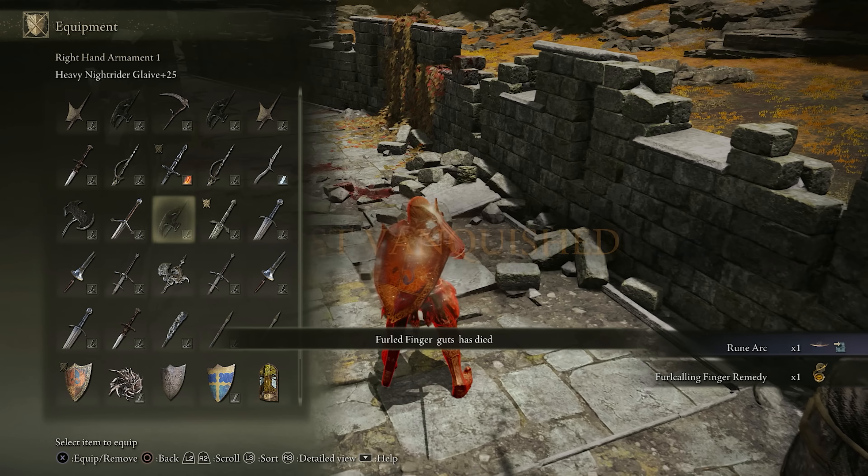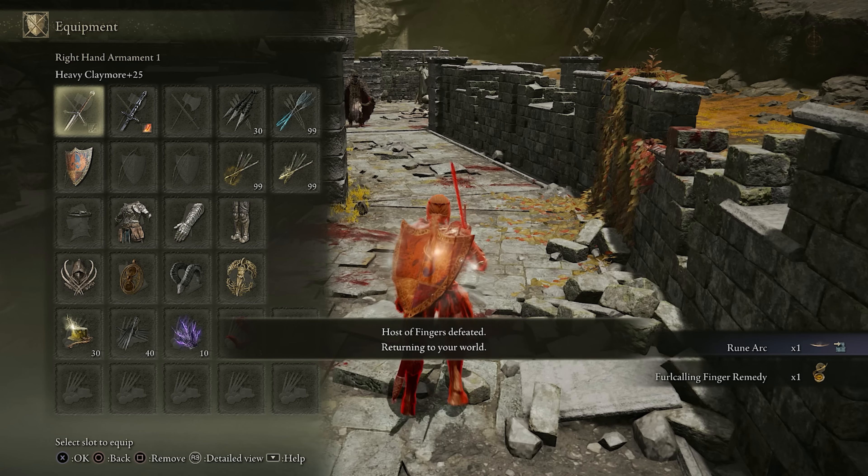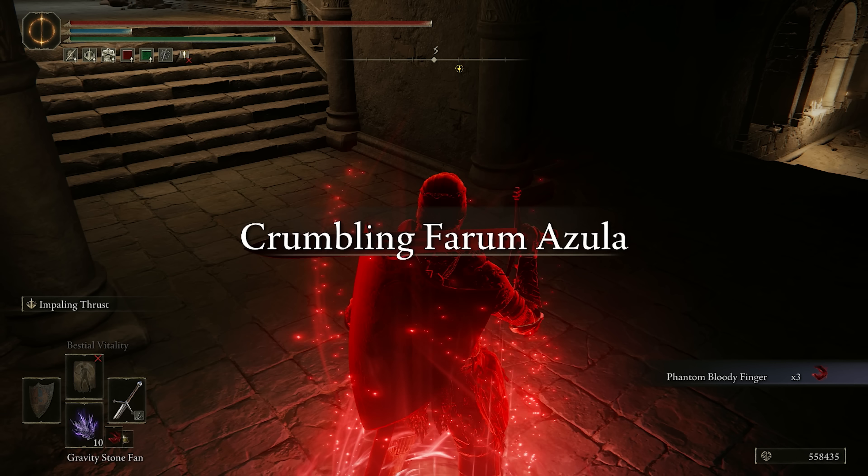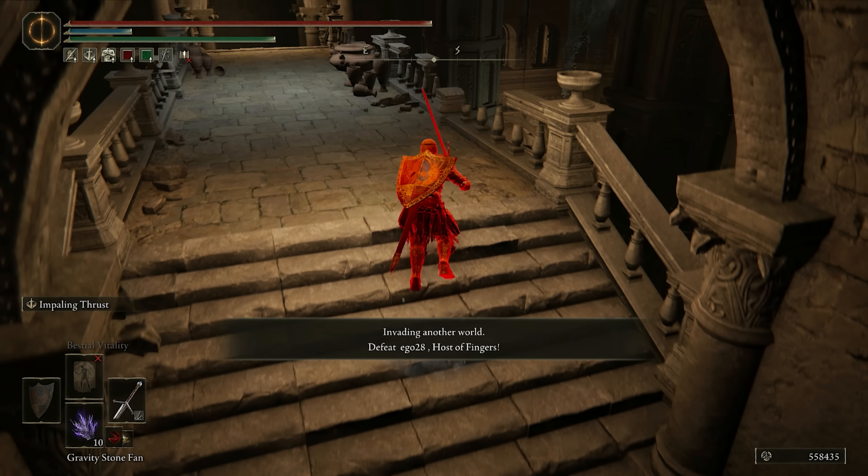I have to say, that's happened to me twice now in a very short time period in my level 3 PvP — I did the same thing. I called the elevator up to use it, and they walked off into the hole.